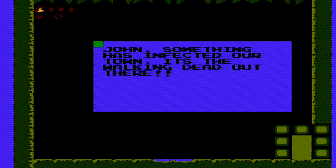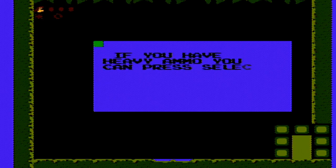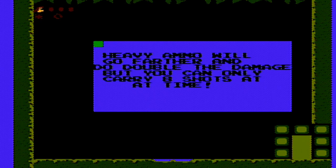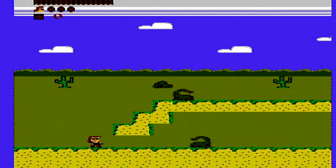John, something has infected our town. It's the walking dead out there. To equip your weapon, press the select button. If you have heavy ammo, you can press select again to change ammo. Heavy ammo will go further and you double the damage, but you can only carry eight shots at a time.